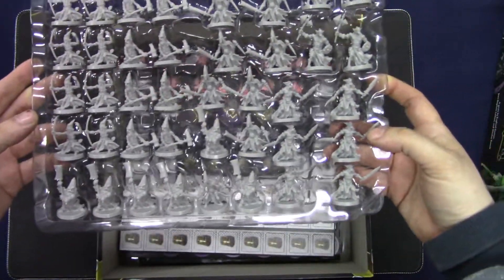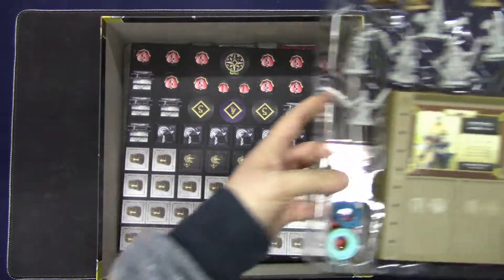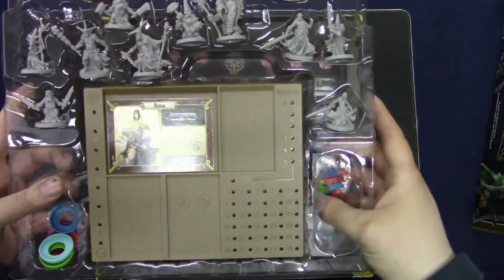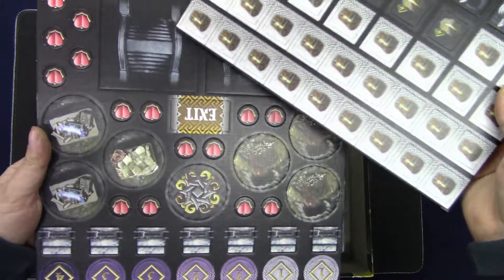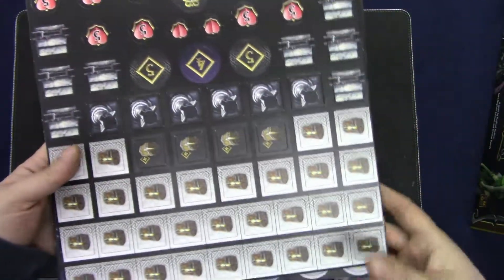Then we get the heroes, the trays for the cards, and everything — pegs, standard stuff. Then we have tokens, bridges, wood markers, and chest markers.